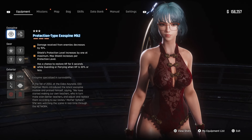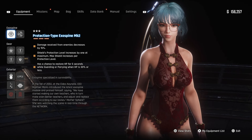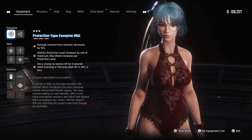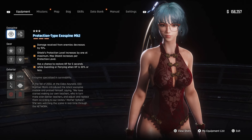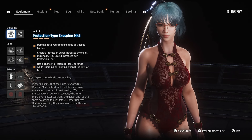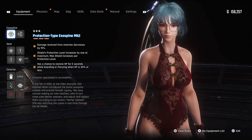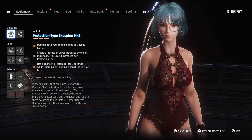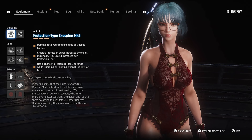The Protection type exospine also increases shield effectiveness at maximum and restores some HP for five seconds. This triggers whenever we have 30 or less HP by simply guarding or parrying, which is awesome. It's going to make the build viable against bosses, which tend to be obnoxious and prevent you from healing.